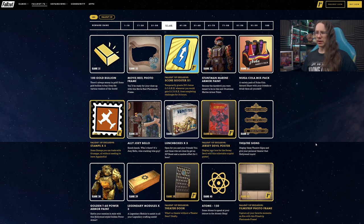Golden T60 at rank 38. At rank 39 we have legendary modules along with a Theater Door for Fallout 1st players — that's actually quite nice, quite a cool internal door. Might get some use out of that.